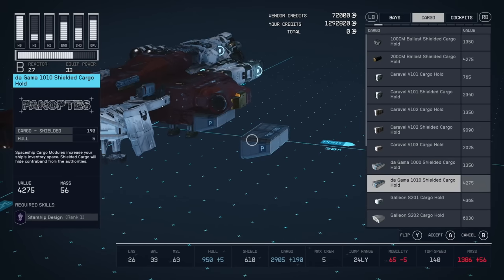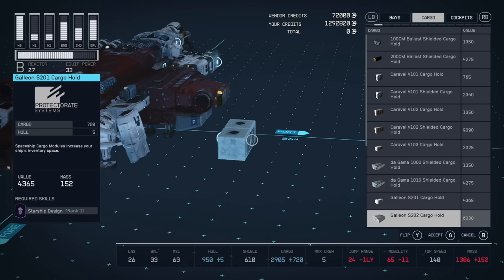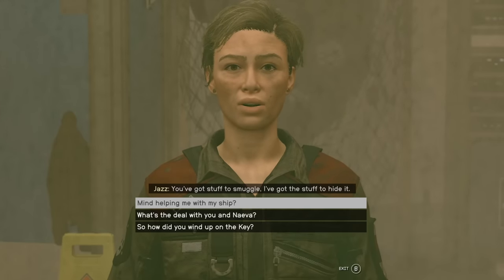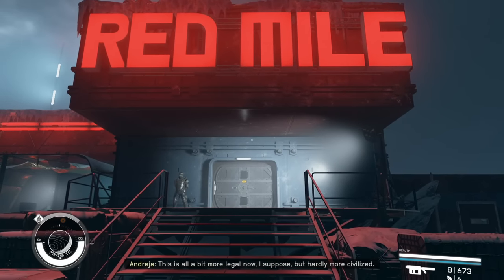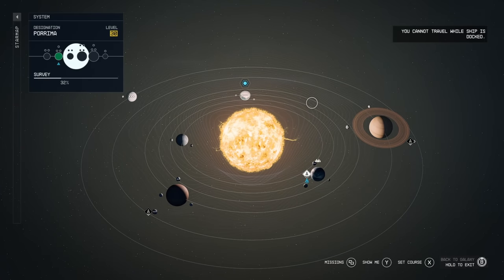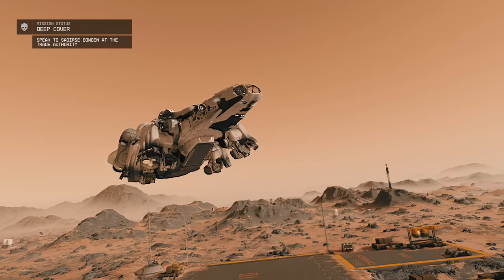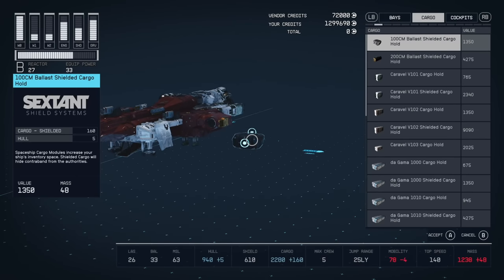There is a way to get around these scans: certain places will sell you shielded cargo holds you can hide contraband in. Only two places I know of sell the shielded type of cargo hold — the Red Mile on Porrima 3, and the Key, otherwise known as the Crimson Fleet's main base. Both places are great for unloading contraband without having to worry about getting scanned. They're both outside UC and Freestar space, so you can land without being scanned, and then sell your illicit goods there without incident. Any contraband you pick up is basically a ticking time bomb — get within spitting distance of any major city and you're screwed, so protect yourself and get some shielded cargo holds for your ship.